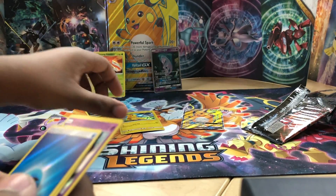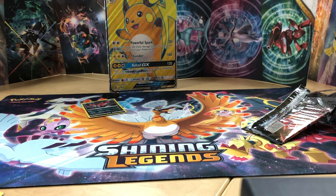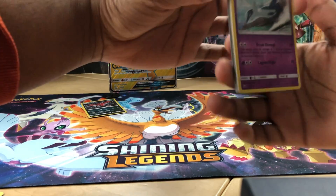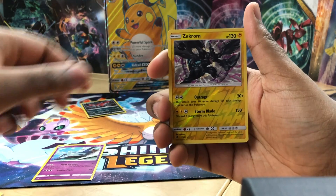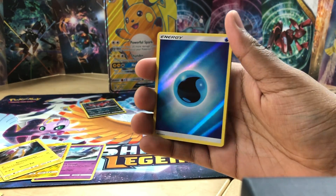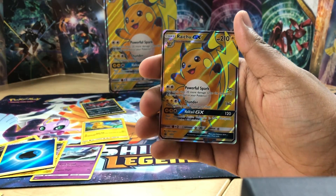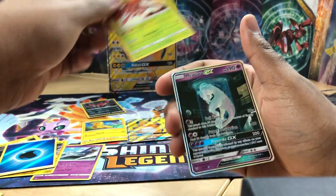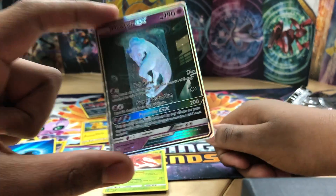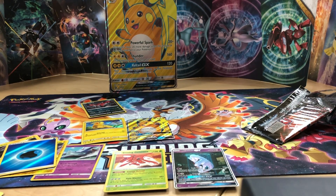Obviously the best pull was the secret rare - the Shining Mewtwo GX. Let me set everything up in order for the recap: Latios, Zekrom reverse holo, Raikou rare, shiny water energy - not probably valuable but still a cool card. The Pikachu promo card, the Raichu GX full art promo, the Shining Genesect, and the Mewtwo GX secret rare. That'll be a good video! Make sure you leave a like, subscribe to the channel, comment below what you want to see next. Check out my other videos and I'll see you guys next time - peace!